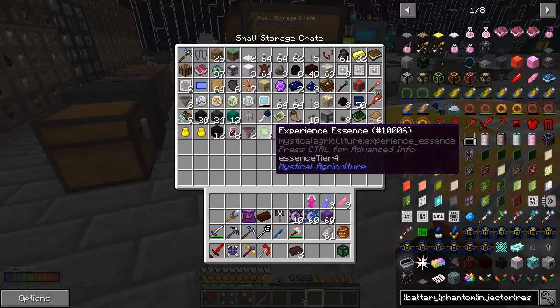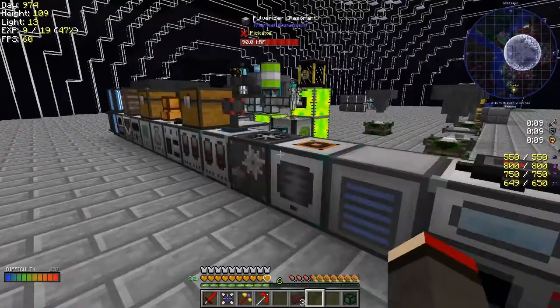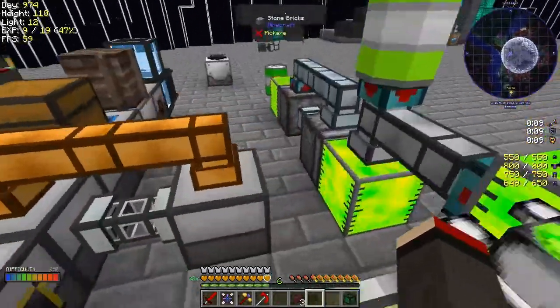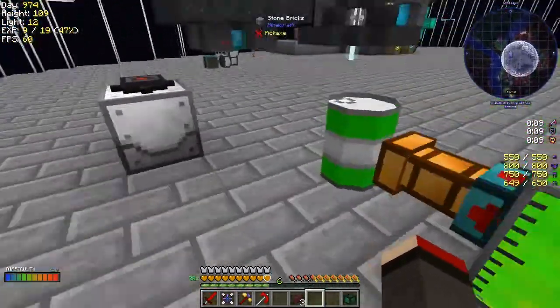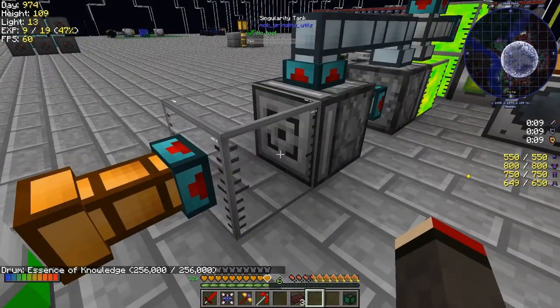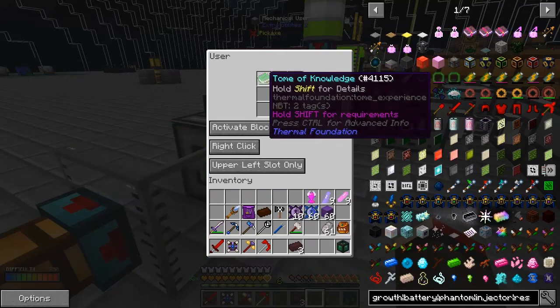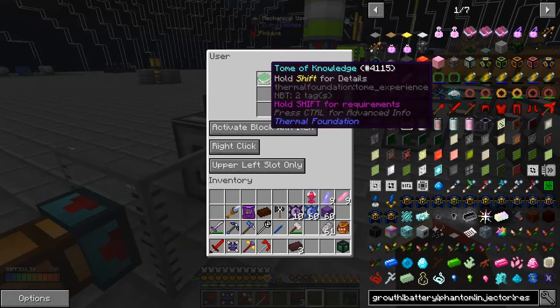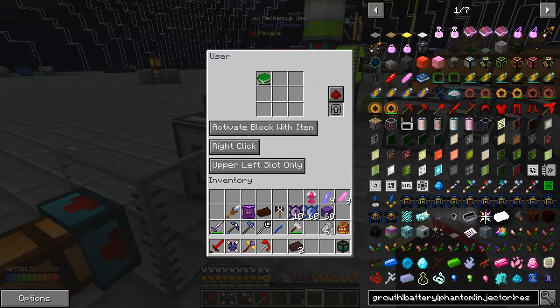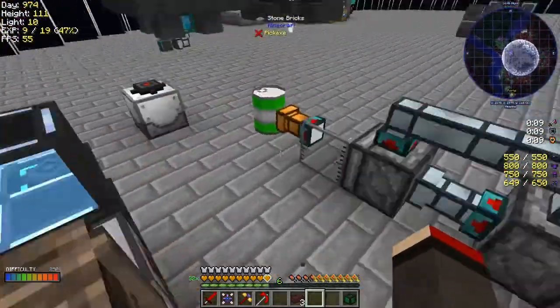I've got a spare place for the experience essence. The tank is happily chunking away. Let's have a look at how full it is — it's full! It'll carry on forever, won't it? Because it's going up and down all the time. We can always turn it off by right clicking so it gets activated with a redstone signal instead. That filled up very fast! Thank you very much for that tip, it's a good one.